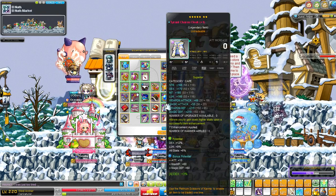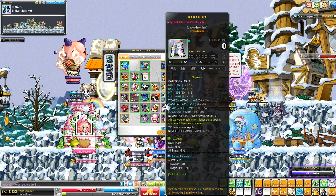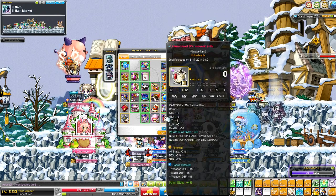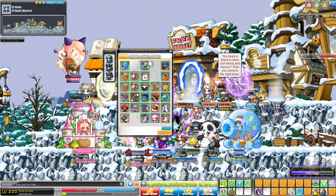My cape is currently 18% DEX, 49 attack, 170 DEX. It has also got 10 bonus attack and a 3% DEX neb on it. Last of all is my Lydium heart: 72 attack, 4% DEX, 4% strength and 4% all stat neb.